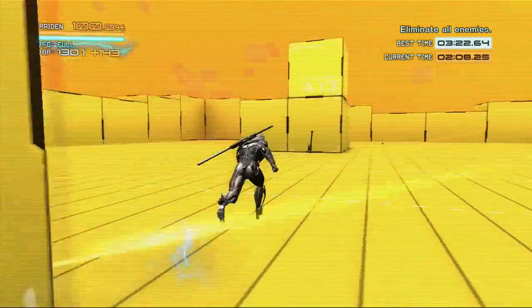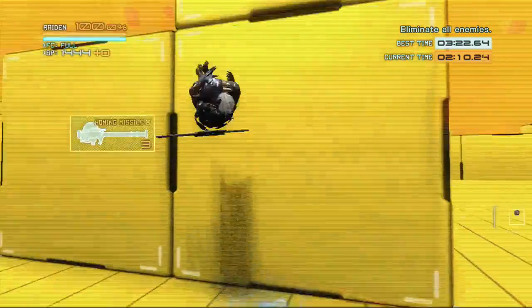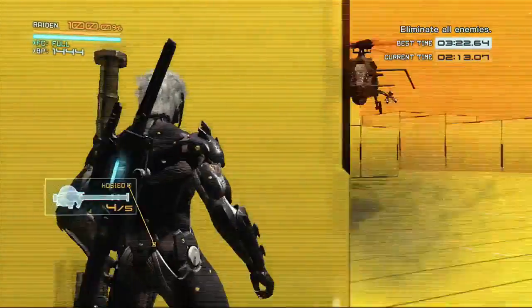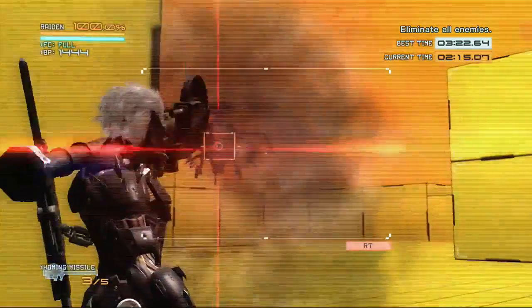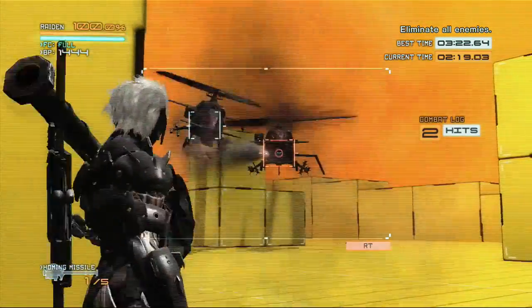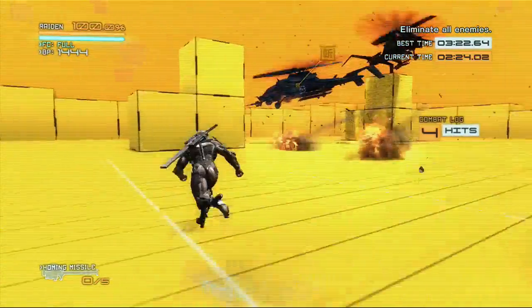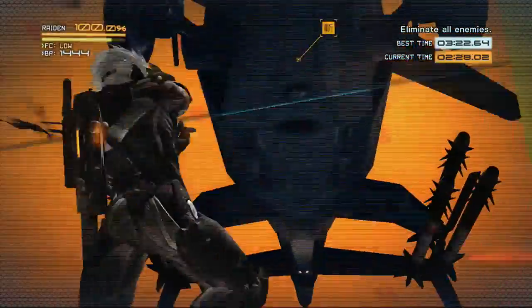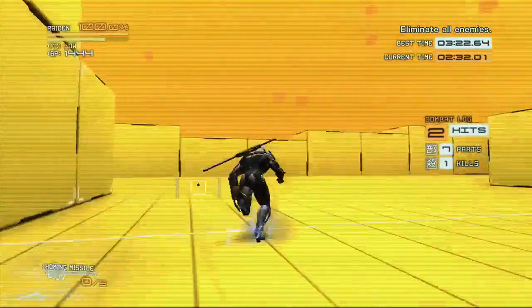For the helicopters, the easiest way to take out these guys is to just do a quick circuit around the arena and pick up a few stinger missiles, then use the blocks here as cover so you can fire around the side and into them. After about 3-4 missiles they'll take enough damage and get to the point where you can jump up and use Zandatsu to slice them up and kill them with one more hit.